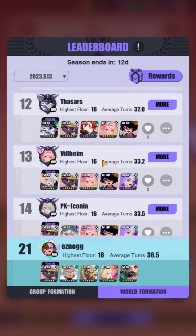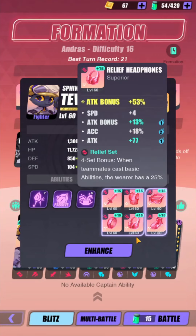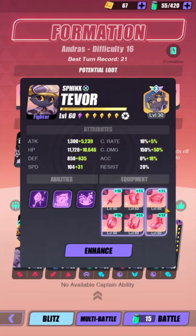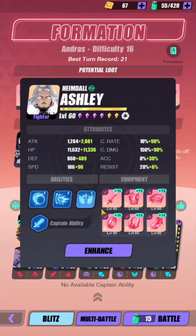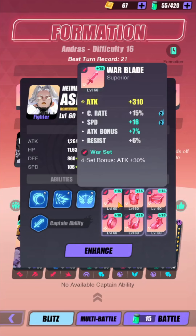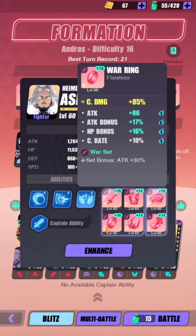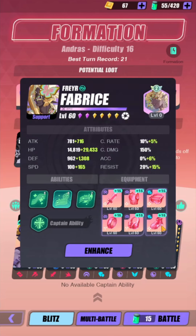That lands us around rank 13 — not bad. For runes: Tevor wants the relief set and just stack attack, attack, attack. If you don't have a brawler set any set works, but brawler helps him kill the boss faster. Counter set also works. Ashley doesn't matter what set you run — thunder, wind, or war — you want her to have 100% crit rate and enough damage to one-shot the first wave and do significant damage on the second wave.